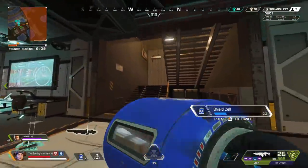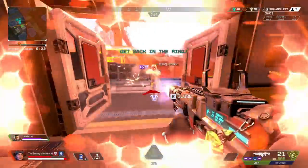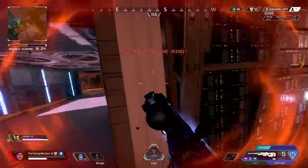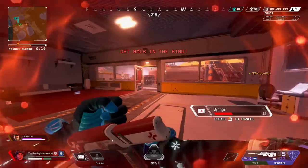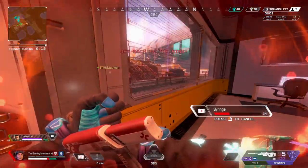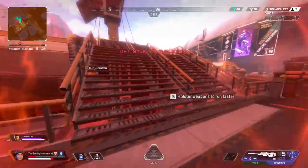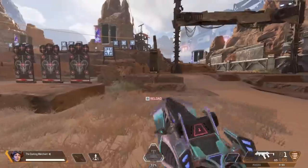So far I've taught you strafing, how to play around cover, and how to play between cover. Now we're going to talk about pushing people's corners. If another player is playing in cover, at some point you're going to need to push that angle. Thankfully, you get a lot of benefit as an aggressor in this game. Don't just run around a corner — instead use a different movement technique. The first is a very simple slide push. Sliding around the corner, you'll be at lower height than they expect and moving faster than they expect, and you can get the jump on them.